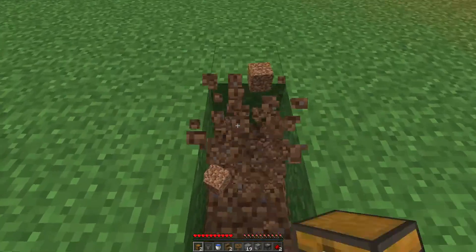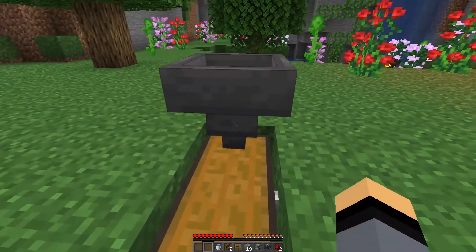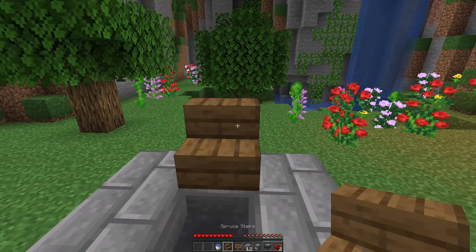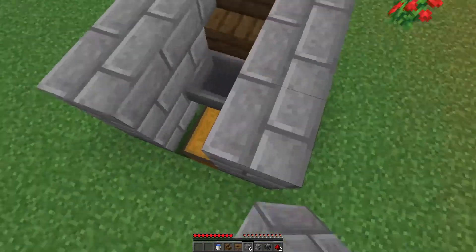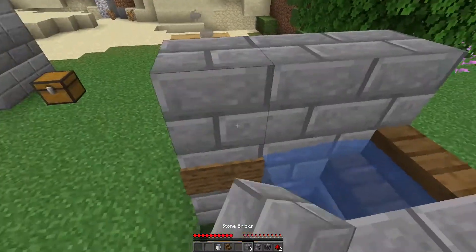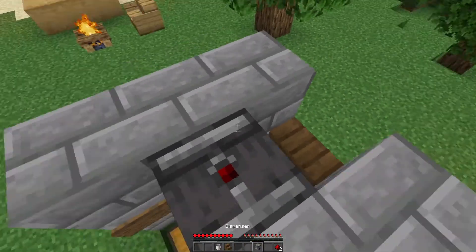Go into your area and break two blocks down below just like that. Place down your hopper right there, then surround this all with these blocks. Come up here and place down your first stair right there with six blocks right there. Go ahead and put down your sign — it doesn't need to say anything — and then go like that.